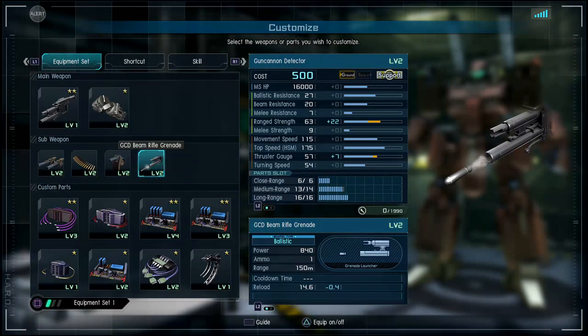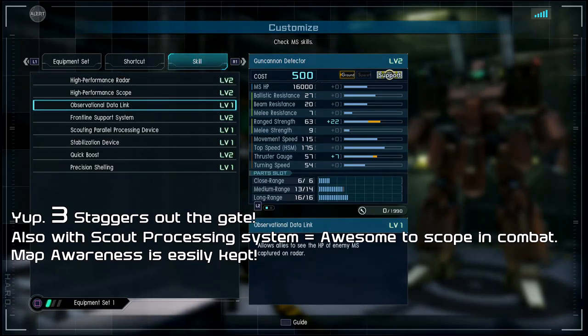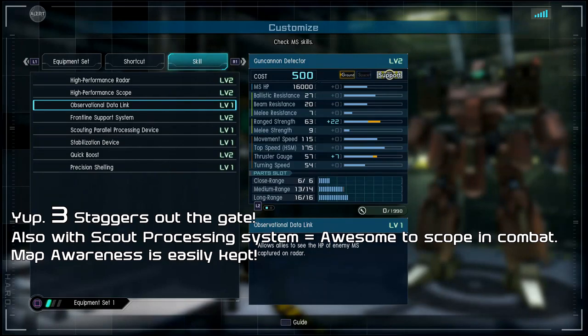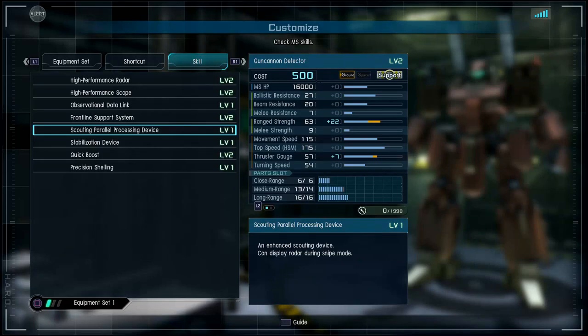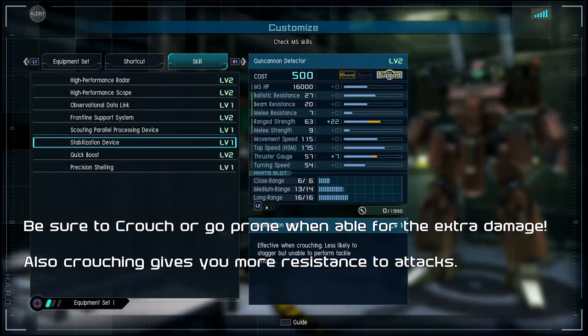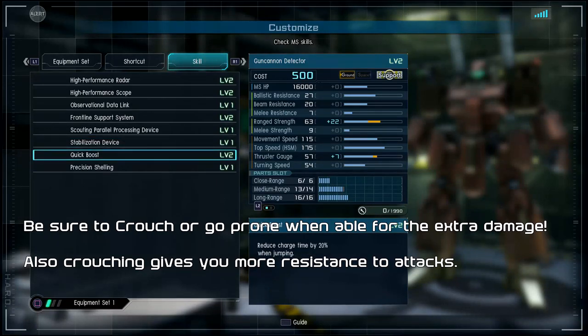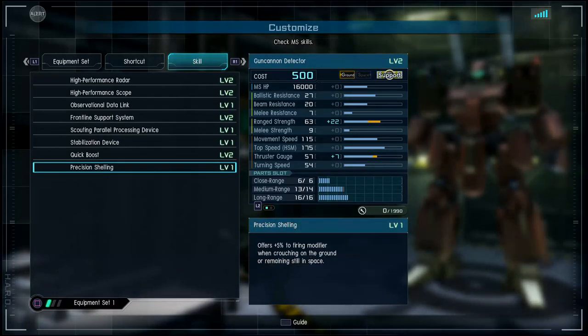Jumping over to the skills, you'll see we have High Performance Radar, High Performance Scope, Observational Data Link, Frontline Support System, Scout, Parallel Process System — which is amazing, I love seeing this skill on support suits. We also have Stabilization Device, which is pretty dope because you can crouch and have more resistance to being staggered or stunned. However, you can't cancel out of it with a tackle, so be very careful when you utilize it. Quick Boost is always welcome, and Precision Shelling gives 5% more to your fire modifier when crouching on the ground or standing still in space.